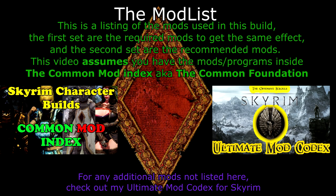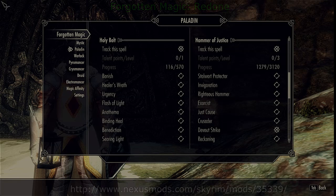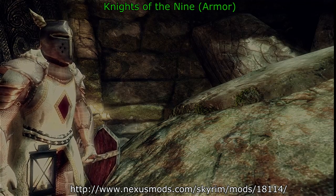This is a listing of the mods used in this build. The first set are the required mods to get the same effect; the second are recommended mods to enhance your overall experience. This build absolutely assumes that you have the common foundation, so go check out that video if you haven't done that already. For your arsenal of holy powers as a Knight of the Nine, we will be using Forgotten Magic Redone. You'll be able to use the mod configuration menu whenever one of your holy spells levels up under Paladin to add perks. Your Holy Bolt, Hammer of Justice, Divine Light, and Divine Armor all come from this mod.